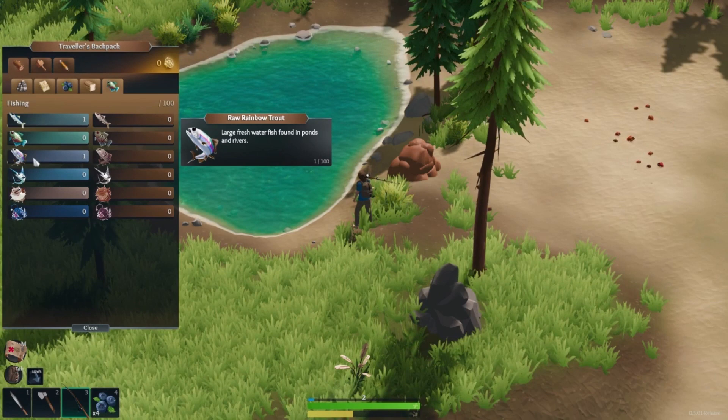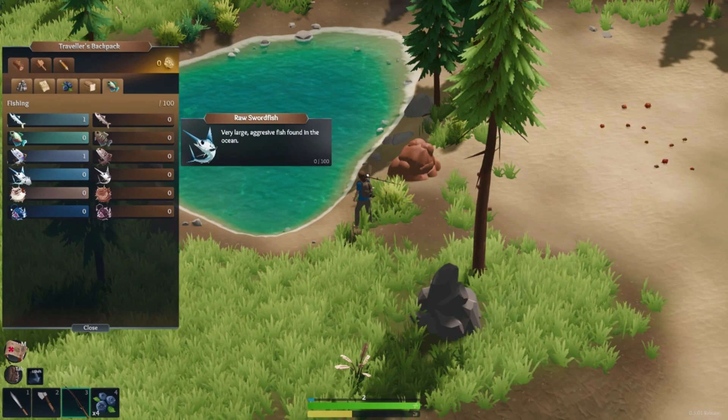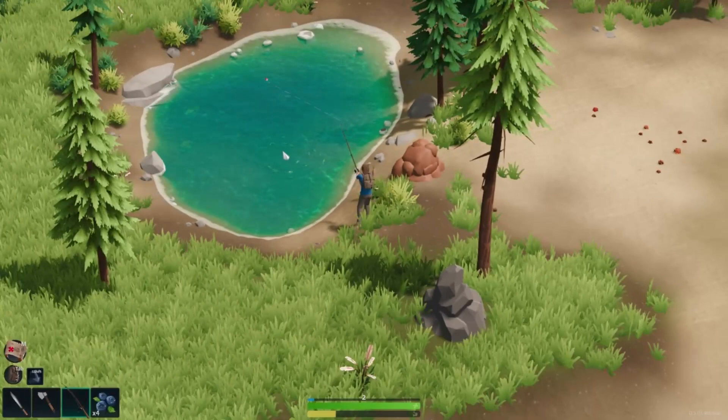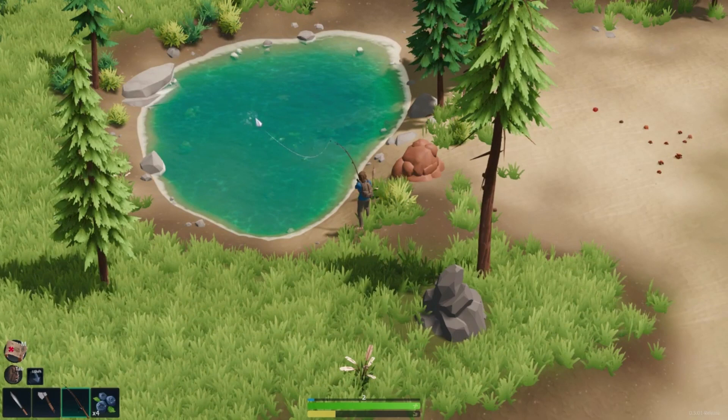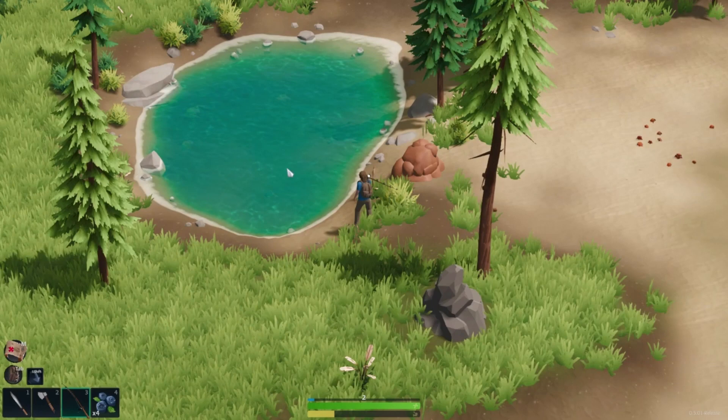The rainbow trout gives you quite a bit of health back and I think it even gives you a buff. The swordfish gives you an attack buff. The fugu, once you cook it, gives you a buff as well. Eventually, if you fish these holes enough, you'll see one cast go way farther than the others — in my experience, that means it's the last cast you're going to get out of that school.